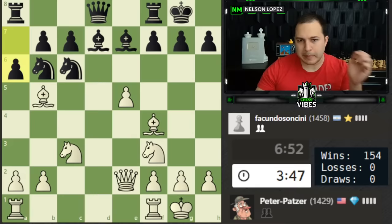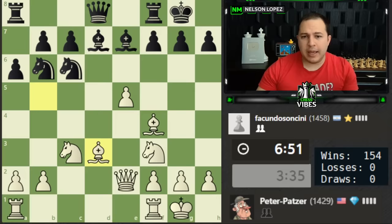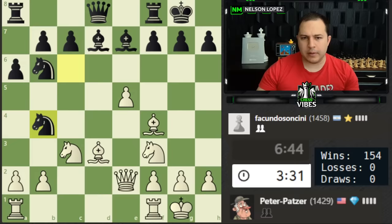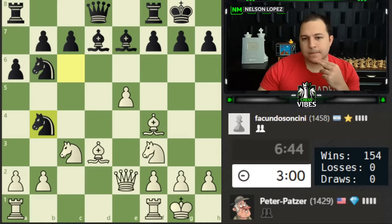We have to make a decision with the bishop. Taking just frees up black's position and makes it easy for them. I think I'll retreat and keep all these pieces clumped up for black — it's kind of awkward. We have more space with lots of different squares for our pieces. I'm checking for a tactic but it doesn't look like it works because it's defended by the bishop unfortunately. I could just continue developing with the rook, but I'd lose the bishop which I don't want. Bishop b1 feels awkward because the rook gets stuck in the corner. Bishop e4 maybe — just centralizing the bishop. Let's go bishop to e4.